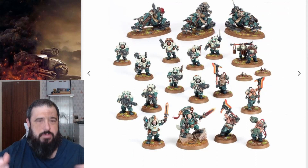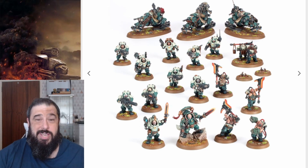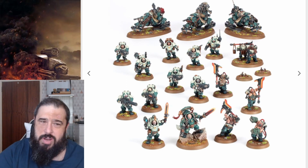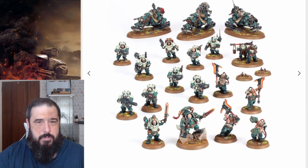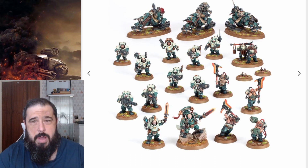These are the Leagues of Votann — this is the combat patrol for the Leagues of Votann, and it gives a good mix of what these guys are and the aesthetics they've got. You can see they've got that weird armor and sort of spacesuit type things, kind of like what the Necromunda guys have, but they haven't quite. The basic warriors are really quite nice — I enjoyed painting the Leagues of Votann a lot.